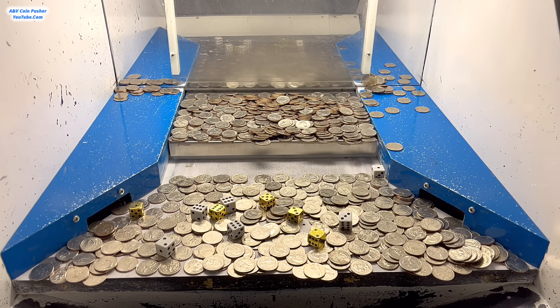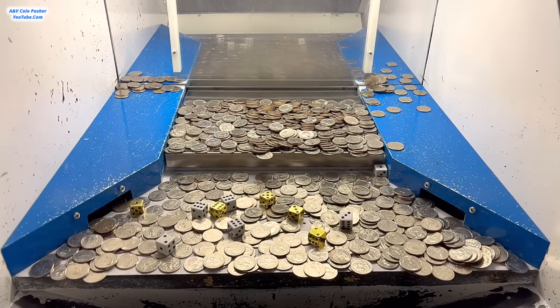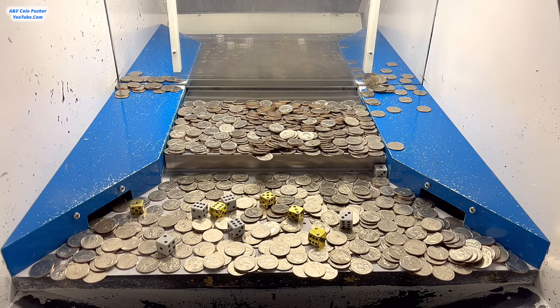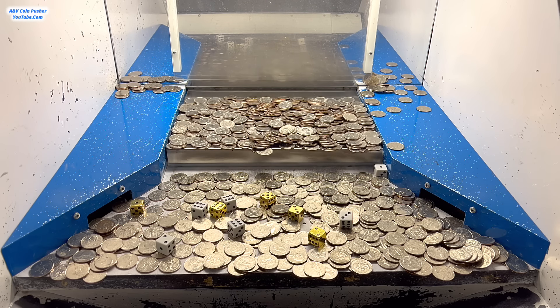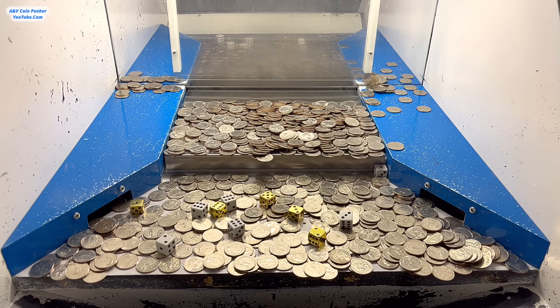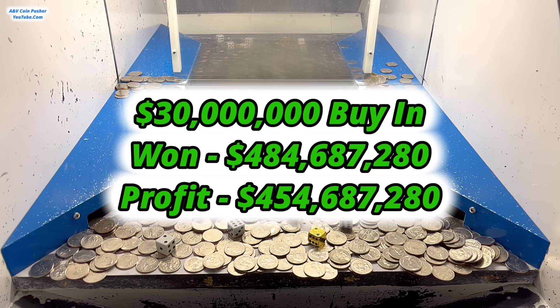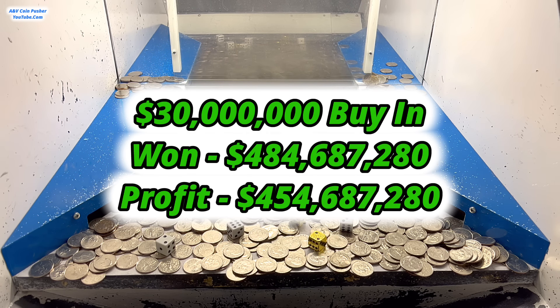I'm going to count everything up, multiply our winnings and our gold by all that, and let y'all know how much money we've made today from a $30 million buy-in. You all are not going to believe how much money I've won today — this is absolutely amazing. I ended up winning $21,073,360 in chips, cash, and the keychain all put together. The white dice totaled up to 23, so I'm going to get to multiply my winnings by 23. In total I ended up winning $484,687,280 from a $30 million buy-in. That is absolutely amazing.